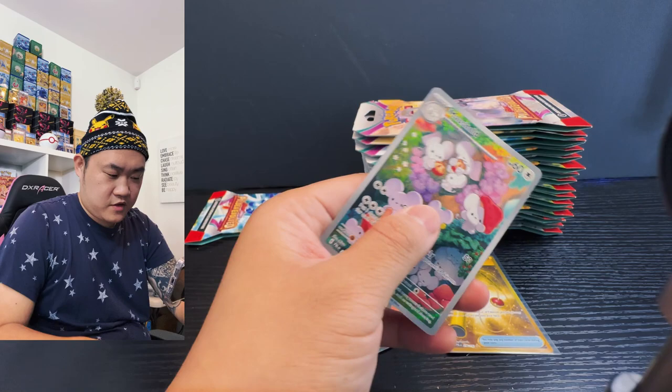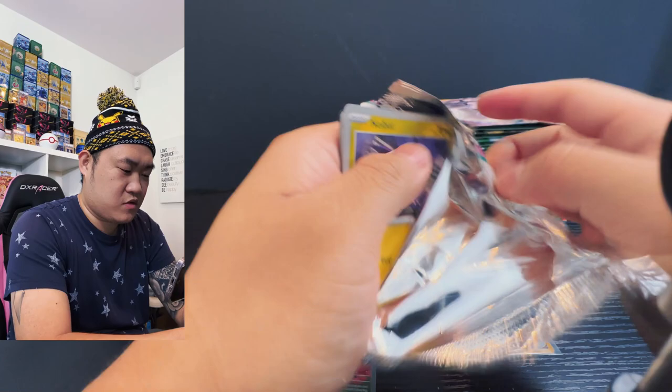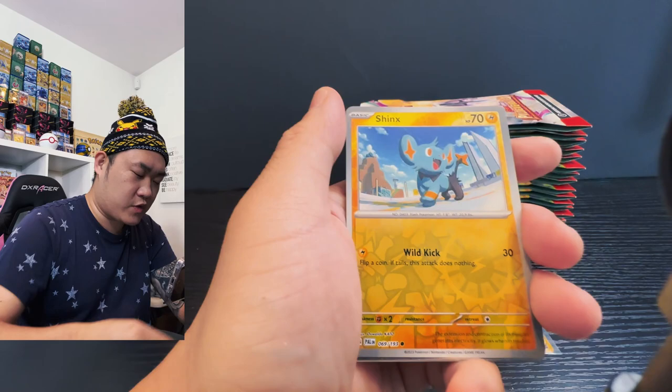Last pack on the left side, guys! Can we get something more? We have a Noibat start, Noibat, Sparecat, Tito, Quaxly, then Charcadet, Sirigio, trainer, and this dragon thing. Starting out with the gray ball, Shanksy, and Hariyama — go for the win.